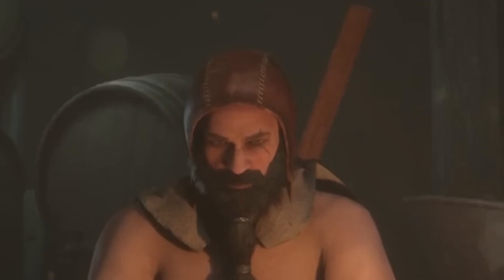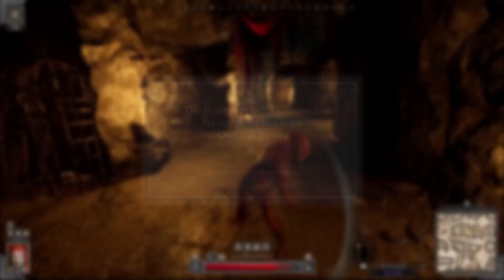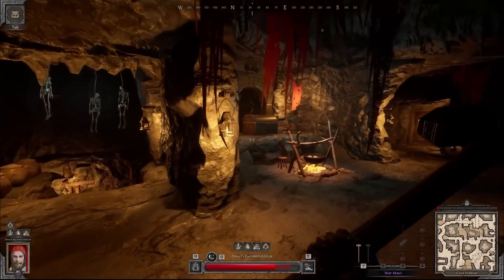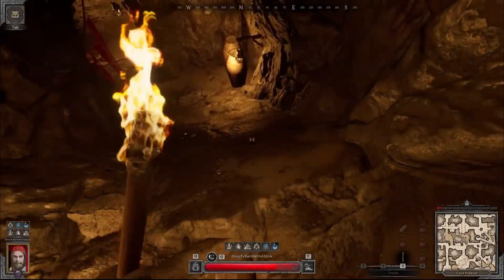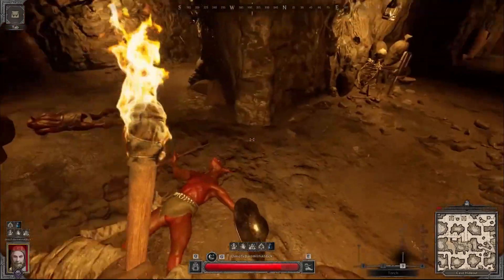Howdy gamers, welcome back to another brand new video. If you're playing Dark and Darker and running into a build version incorrect error, don't worry, we've got your back. Today, we're going to show you four simple fixes to get you back into the game as quickly as possible. Alright, let's jump right into it.